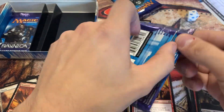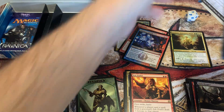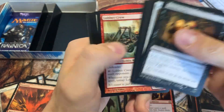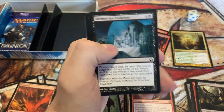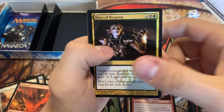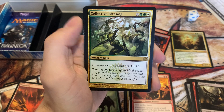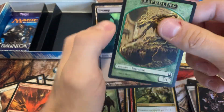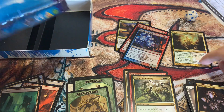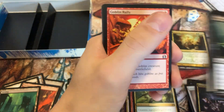Two more packs here — real quick video today. And as I said, I will link the other Pioneer openings, as well as maybe some collection videos or something. Let me know in the comments what kind of videos y'all want to see and I'll try my best to make it happen. I try to do a wide variety of Magic content on this channel. Got a Collective Blessing. This would have been a good Guild Kit for Green-White here — probably that's what I would have played, personally, just from pulling that Trostani. Last pack — see if we can get some last-pack magic, maybe pull a Shockland.